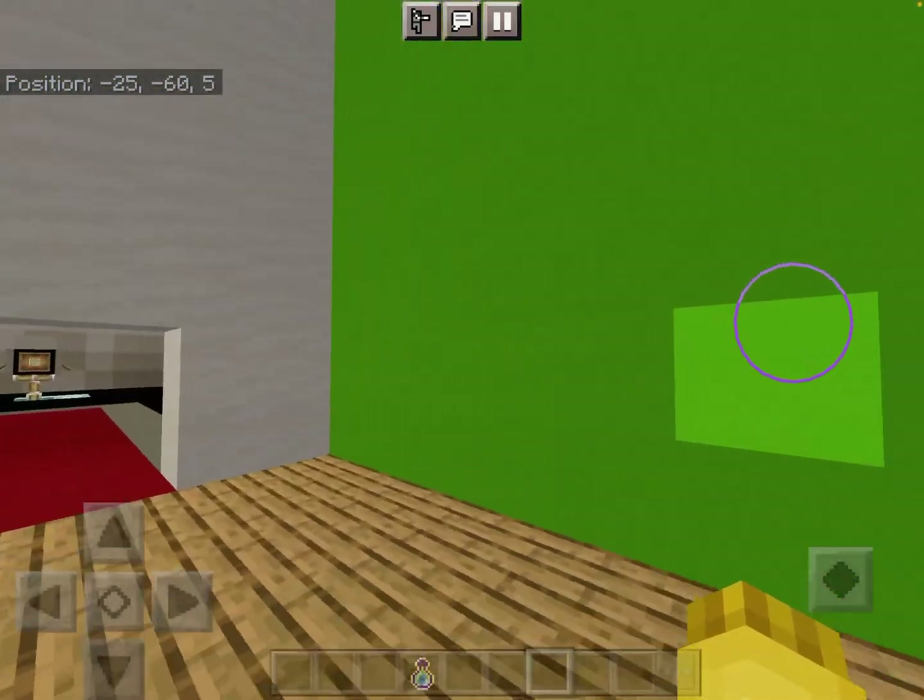We are going to make a working drum, because it's a pointless video if there's nothing in it. All you need is a barrel, an oak pressure plate — or spruce, but I think oak looks better — some redstone, a repeater, amethyst, and a note block. Yes, this is going to be a working drum.